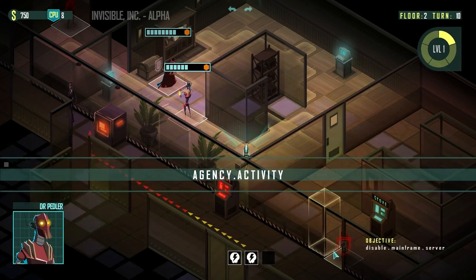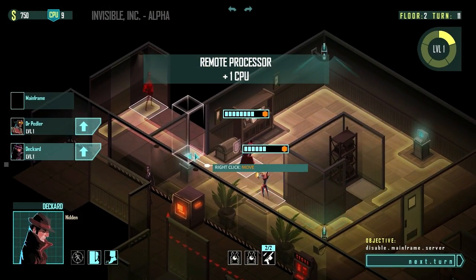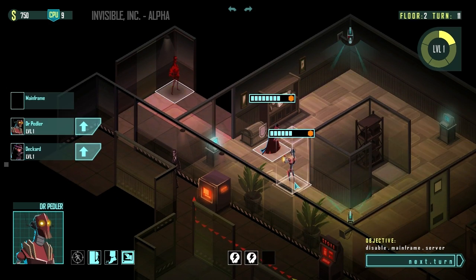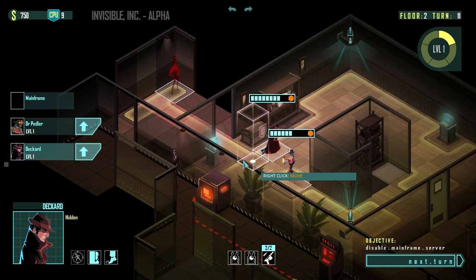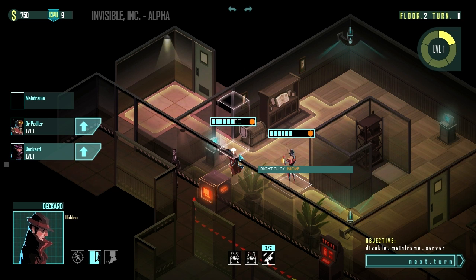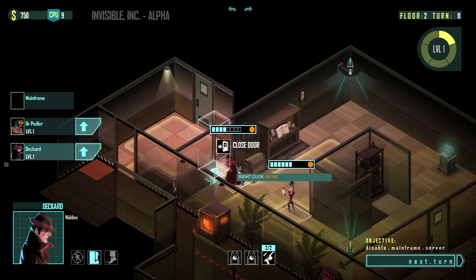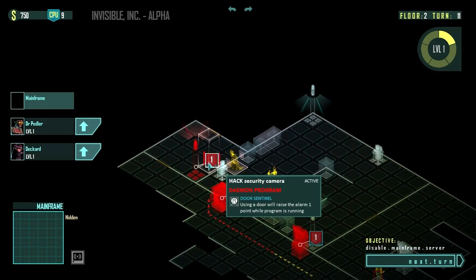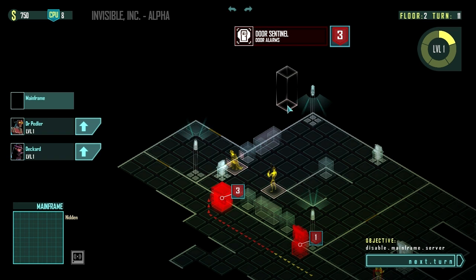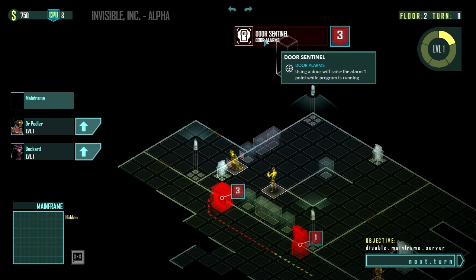He's still investigating, and on the next turn he's going to return back to his initial post, which is guarding Shalem. There's a mysterious agent I think. It does say we're going to get spotted if we go up in here — it's because there's a camera. They've now noticed their cameras are going offline, so they've introduced a security protocol on ICE. It's a door sentinel, meaning opening a door will raise the alarm level by one point while this program is in effect.